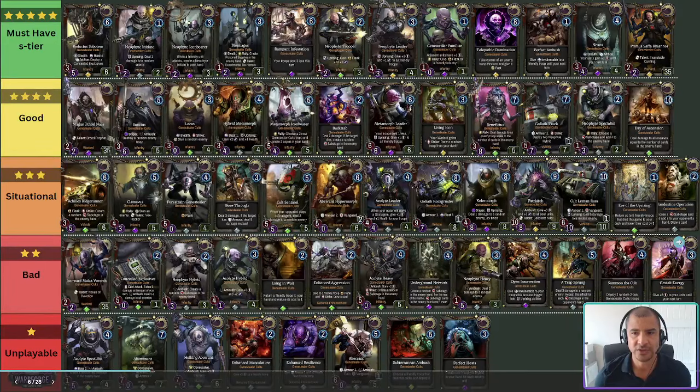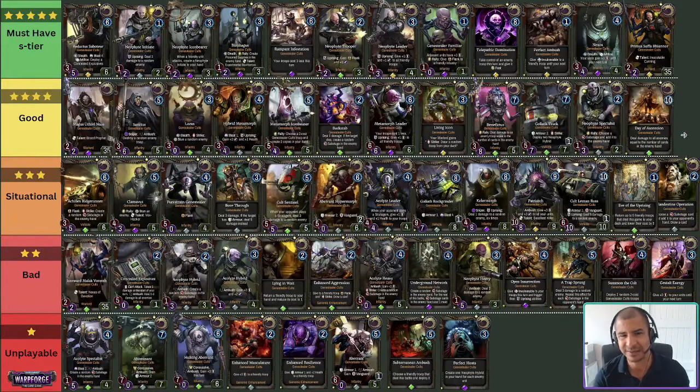Overall guys, I think they did a good job with the Genestealers. The ambush mechanic is a little bit wanting, but they've done a good job. There are some powerful cards but they don't feel completely overpowered as a faction, whilst not having too many really miserable cards. Even some of the bad cards I mentioned you'll still run in specific decks — Trap Sprung, Underground Network in a specific deck — and there'll be future metas where Lining Weight or Enhanced Aggression can be used. A mark of a good design faction is where all the cards have at least some utility and there are very few unplayable cards. Really enjoying the Genestealers — hope you liked that. Please like this video, hit that thumbs up, and if you're not yet subscribed I mainly do Warpforge with a little bit of Magic the Gathering. If you're interested in more content hit that subscribe — thank you very much for watching guys, appreciate you, and I'll see you in the next one. Ciao for now.